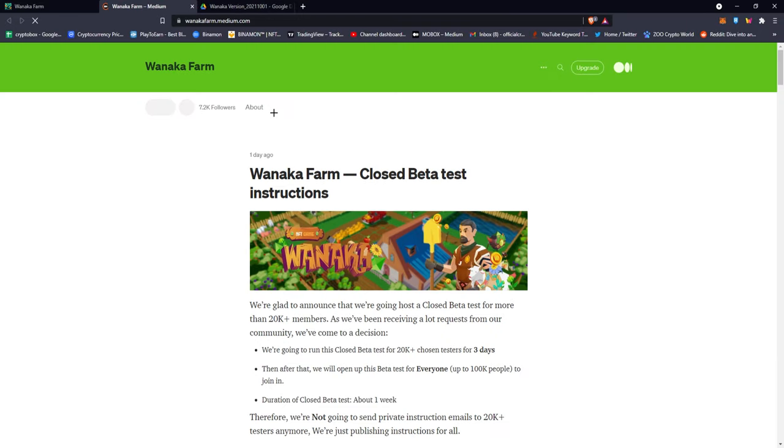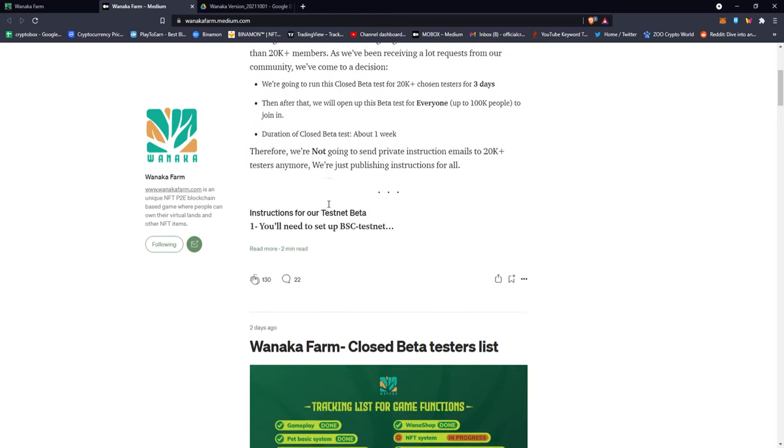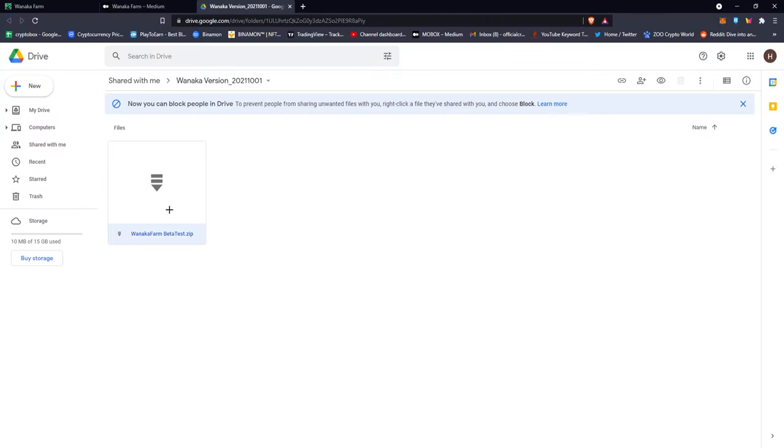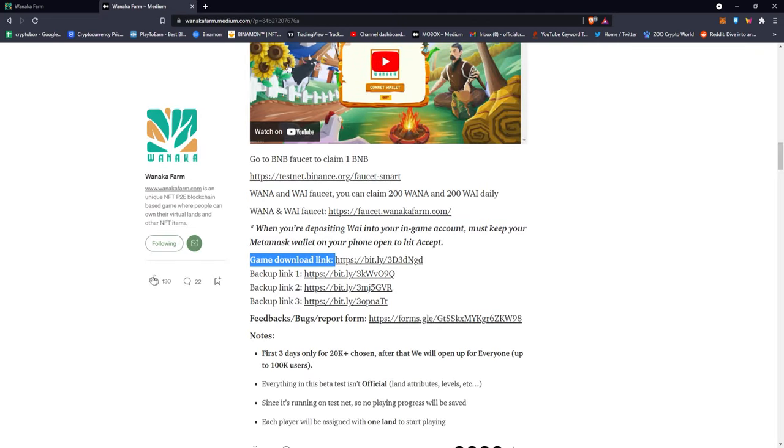To download the game, you're gonna click the Medium link. You'll see the Wanaka Farm closed beta test instructions page. Scroll down, click 'read more,' and you'll see a game download link. Click it and it will open a Google Drive. Double-click the file and click the download button. Once it's downloaded, extract that folder and open the game file. The game is running on the Binance Smart Chain test net, which is just for testing.